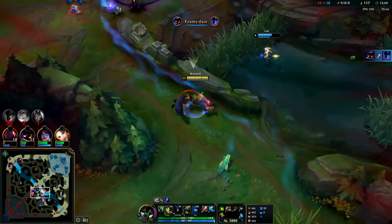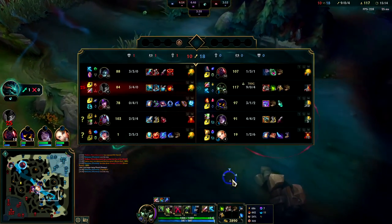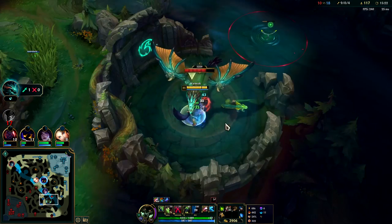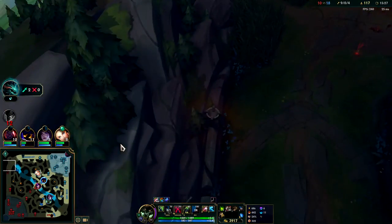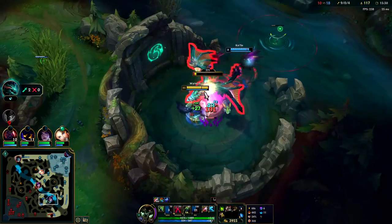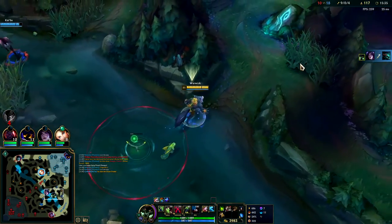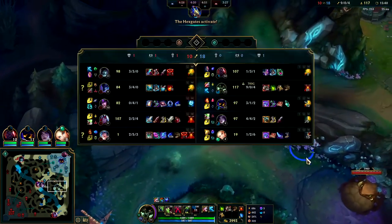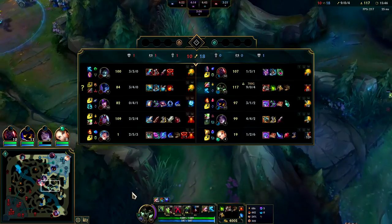Kaisa is doing decently well — she started the red buff, I'll let her have it. Nocturne is out of position, Veigar gets the kill. I say we go for Dragon — drag soul is an easy win condition even for a champion like Warwick. Warwick is not a split push type of champion; drag soul is never the win condition if your plan is split pushing. For example, if you have a Fiora or Tryndamere on your team trying to split push, if you try to get Dragon you're going to throw the game every time.